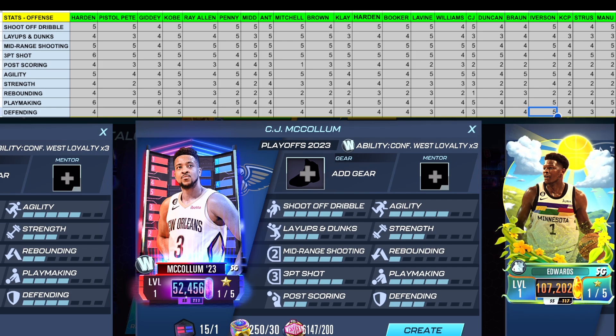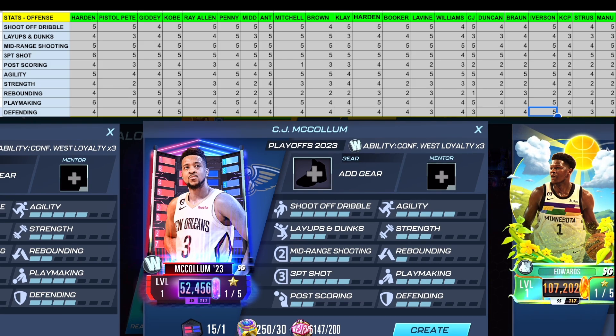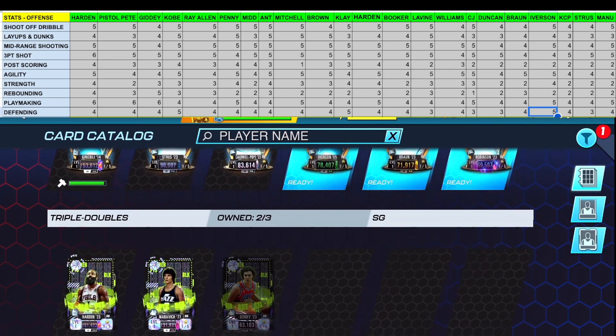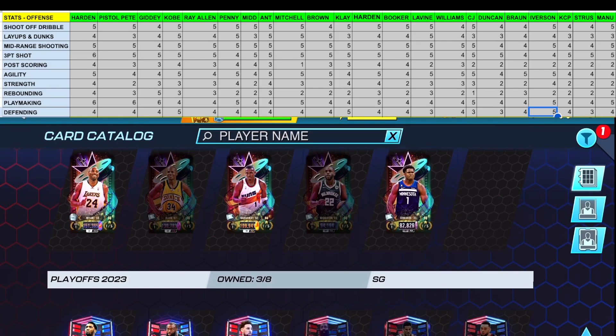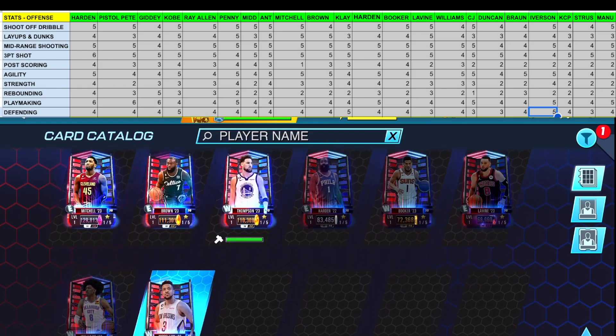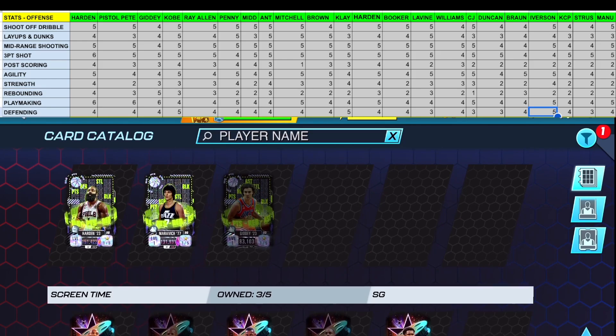This is not your average NBA 2K Mobile content — it's for those who are into the stats. Since we used CJ McCollum as the base example, I'm going to focus on the shooting guards I've seen most in player lineups during my team reviews. The most popular shooting guards I noticed were Mano Ginobili, Max Struce, Pistol Pete, James Harden, Penny Hardaway, and Donovan Mitchell.